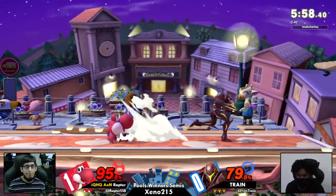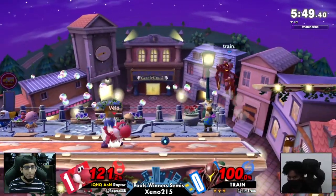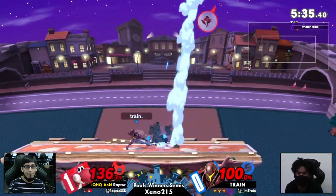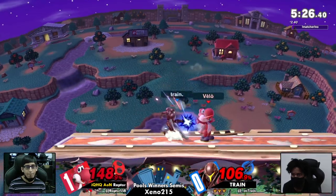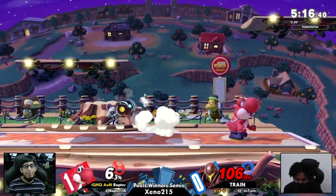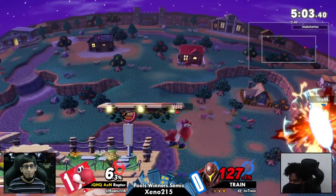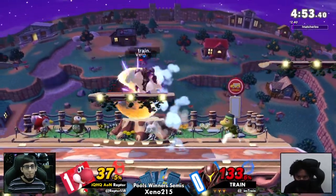Raptor getting a little hit, and Train finally at a disadvantage, but one charge shot pushing Raptor away is enough for Train to get some damage in. Raptor at 137 with a one-stock disadvantage — Raptor actually had the read but Dark Samus's roll distance was just a bit more than expected. The F-smash puts Train in a two-stock lead. Completely drastic game from the first one — Raptor was dominating then, but now Train is a whole other player, taking full advantage of all their projectiles.